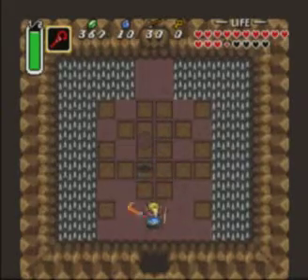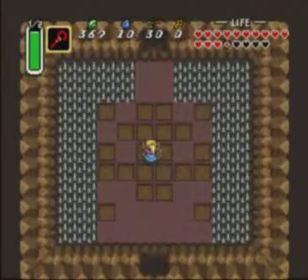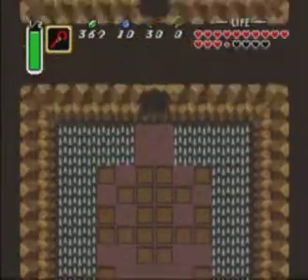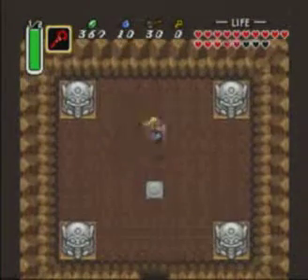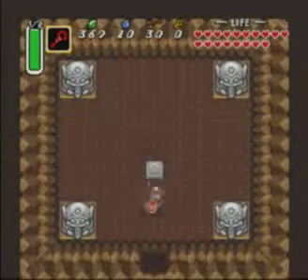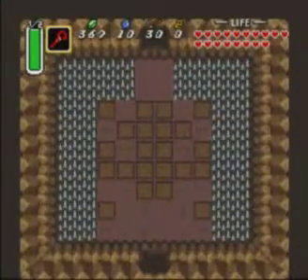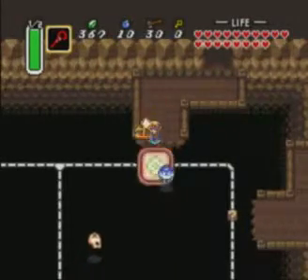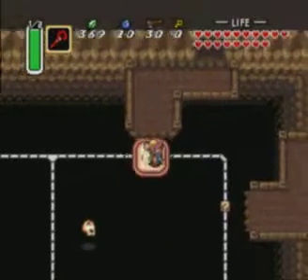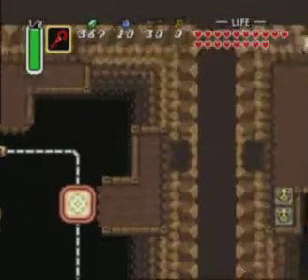For some reason, that pattern on the floor there looks like the same map as what it was in Link's Awakening — Turtle Rock. The overview of the map looks exactly the same as what it looks like on the floor where the missing tiles are. But it's been a while since I've played Link's Awakening, so I don't know if that's 100% true. I do know that there is Turtle Rock in Link's Awakening, though.